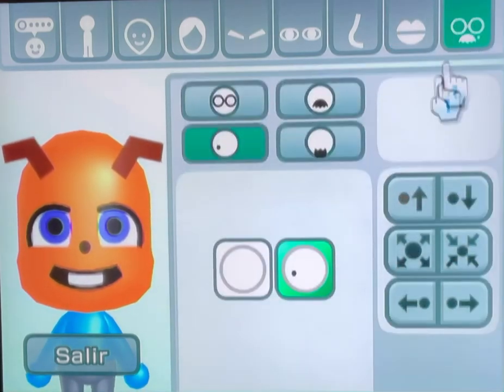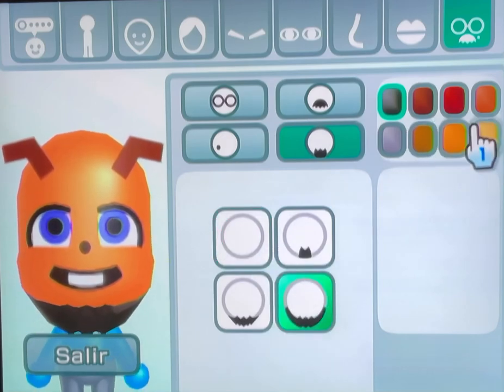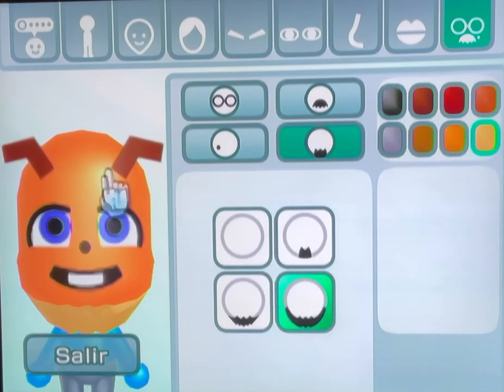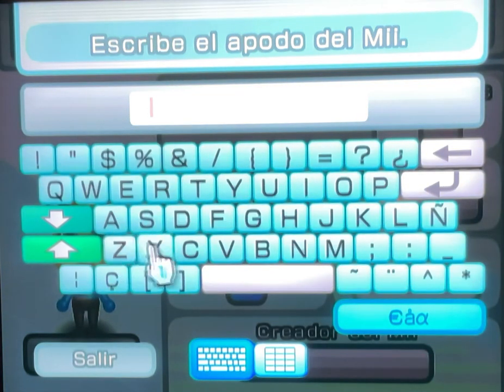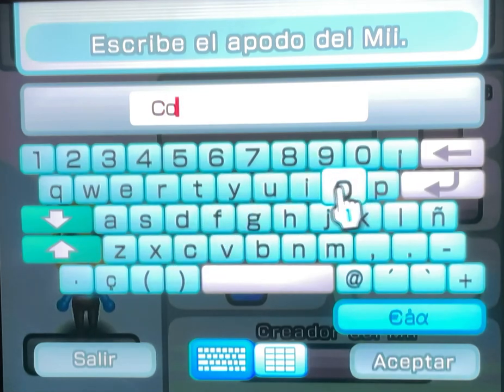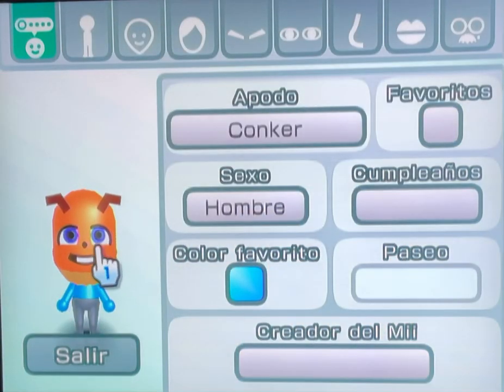Then we're going to go to the beard. This time it will be blonde. And that's how you make Conker a squirrel. Let's spell it out. And that's how you make Conker.